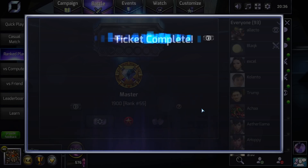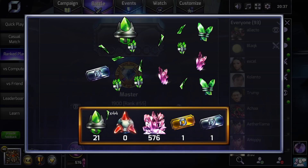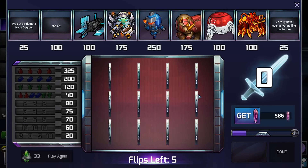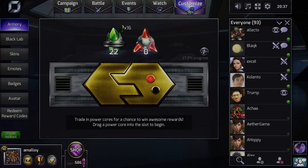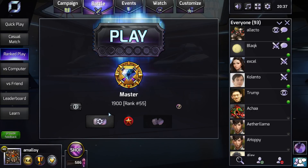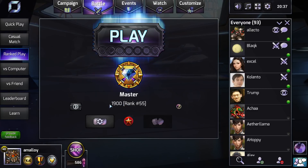Ticket complete! Let's look at some numbers — 48042 are today's lucky numbers. Another platinum ticket! Let's celebrate by opening a power core and looking at an emote. A Prismata Hype emote — I've never seen anything like this before, that's kind of cool. I'll take it. 1900! I don't think I'm a rank 1900 player — there seriously is some rating inflation going on with all these new players, but it's nice to see the number anyway. Thanks for watching, and I'll see you next time.